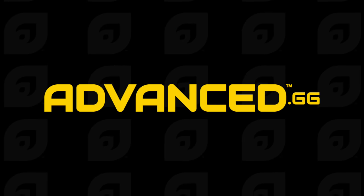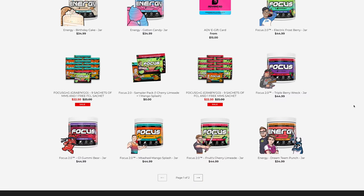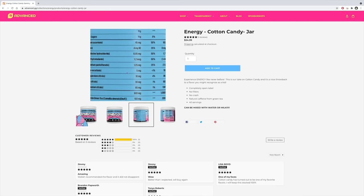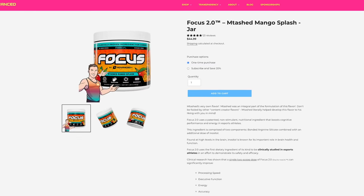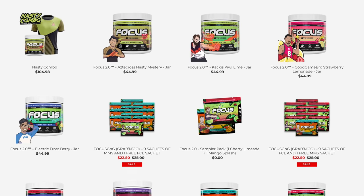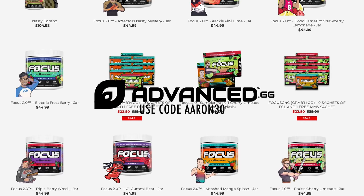Before I start, I want to give a shout out to my sponsor Advanced GG. I've been using the focus and energy products for over a month now and not only do they taste great but they genuinely work — I feel more focused, more alert, and have a lot less brain fog when I'm building. All Advanced supplements are open label, meaning you can find all the ingredients on the website or on the back of each tub. The products are sugar free and give you four to six hours of energy, which is perfect for that long resource grind for your next Arc build. Two flavors I'd personally recommend are MTashed Mango Splash and Dream Team Punch. Head over to the website to see the full range of flavors and use code ERIN30 at checkout to receive a 30% discount off your order.